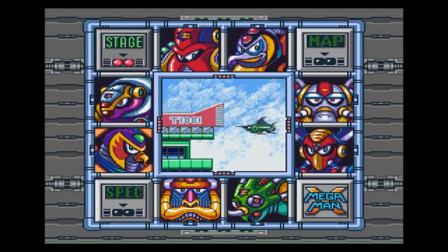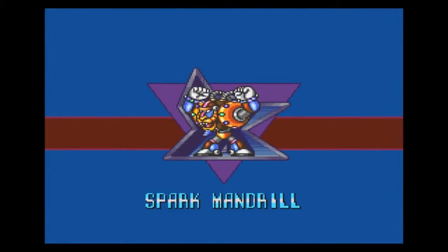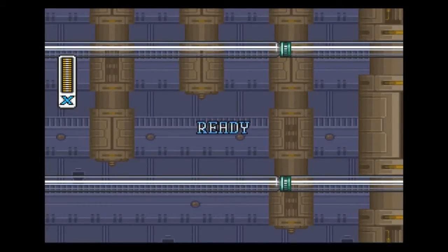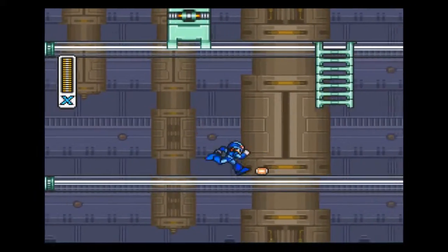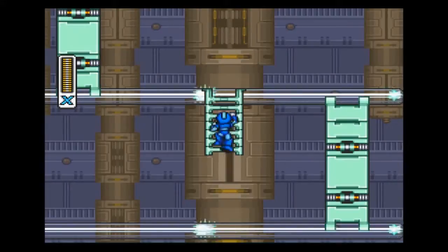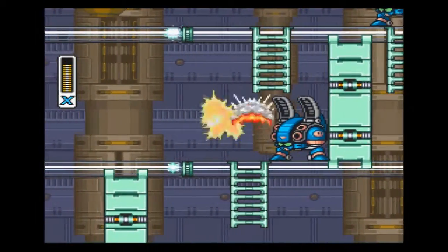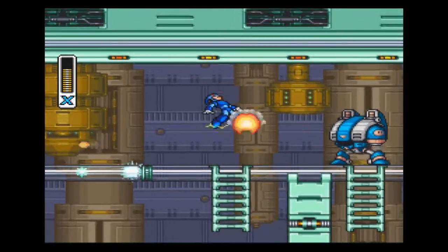Now it's time to move on to Spark Mandrill stage. Spark Mandrill stage is affected by Storm Eagle stage, and we are going to see what it looks like before you defeat Storm Eagle. Note the lack of a ship. If you do not defeat Storm Eagle before going to Spark Mandrill stage, you will find electric charges flying across the floor at you. They are really more of a nuisance than anything — they don't hurt you all that much.